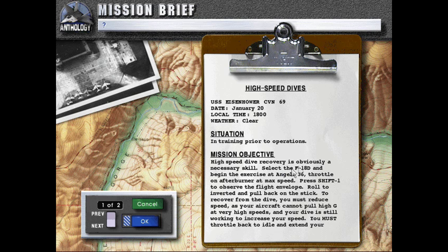Mission Objective: High Speed Dive Recovery is obviously a necessary skill. Select the F-18D and begin the exercise at Angels 36, throttle and afterburner at max speed. Press Shift-1 to observe the flight angle.